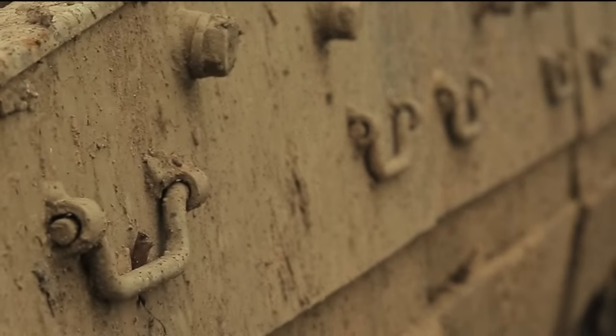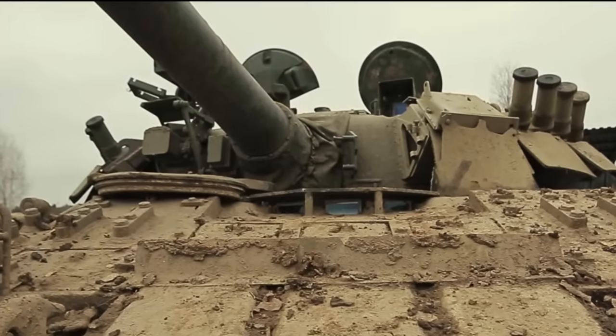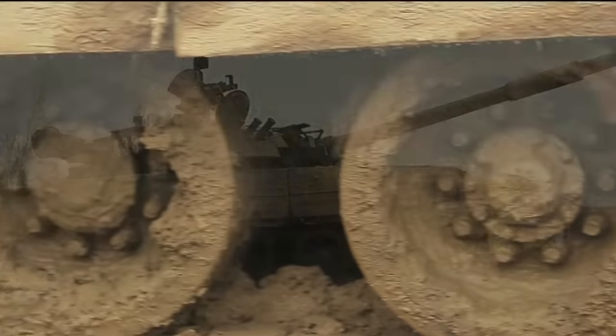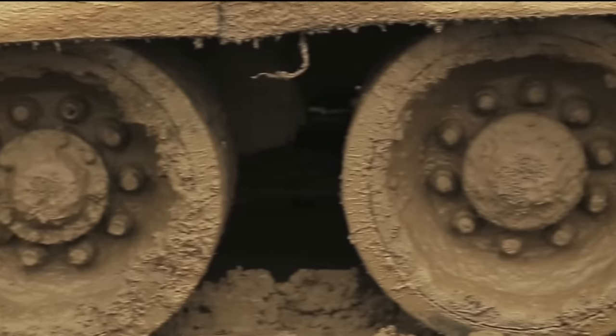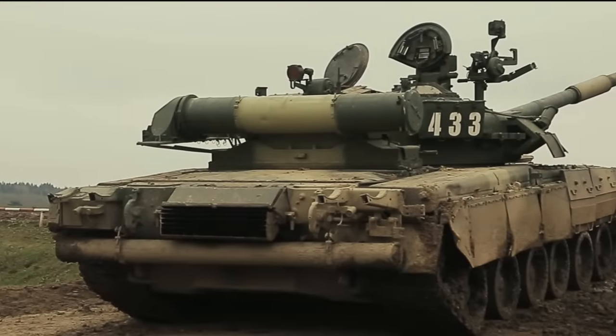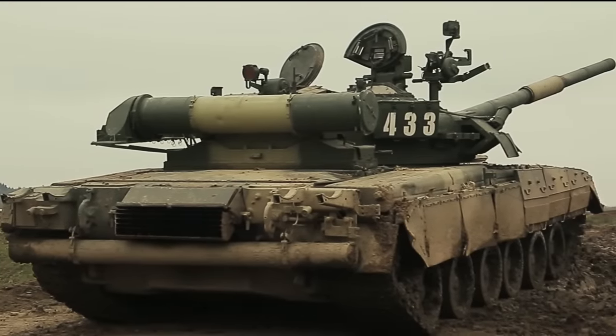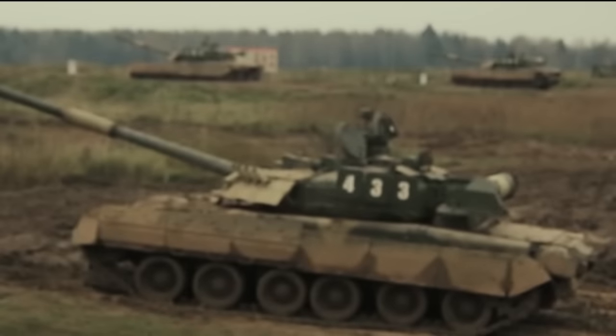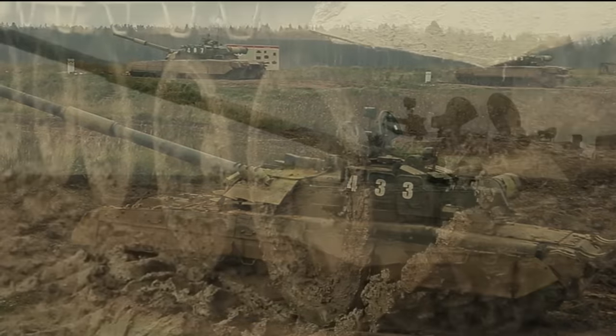The tank was designed and manufactured at the Leningrad Kirov plant (LKZ) under the direction of Nikolai S. Popov, with the production prototype being designated the Object 219. The T-80 is a development of the Russian main battle tank T-64. While the T-72 and T-80 appear quite similar superficially, the T-80 is based on the earlier T-64 design whilst incorporating features from the T-72.